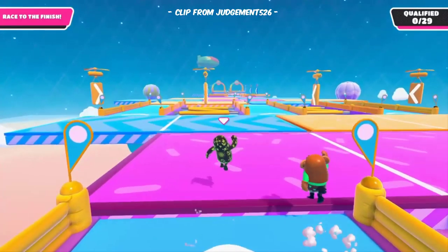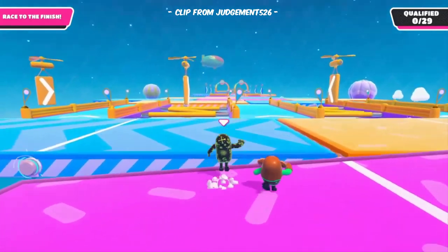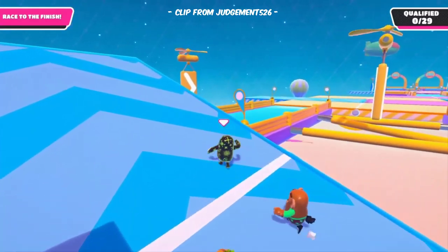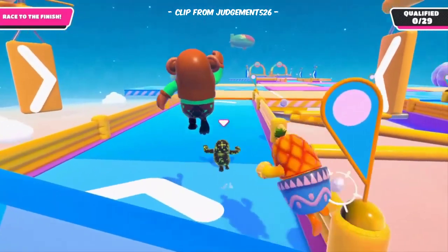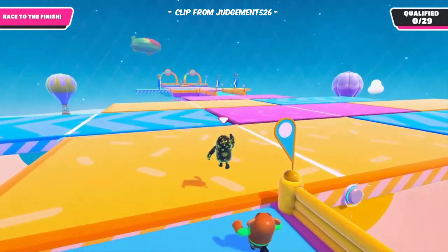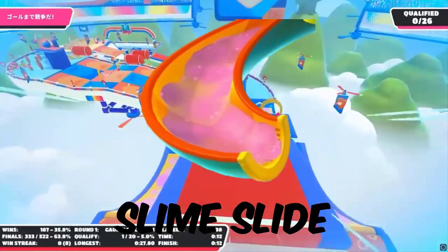Rotating Walls are constantly spinning walls with two holes. Seesaws are clear platforms which act like seesaws — depending on where and how heavy the weight is, they tilt either right or left. They are the main challenge of the game mode Seesaw, which is named after them.